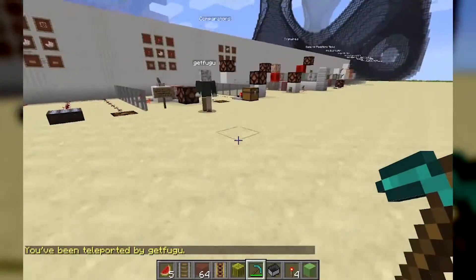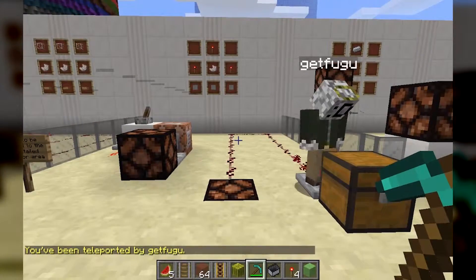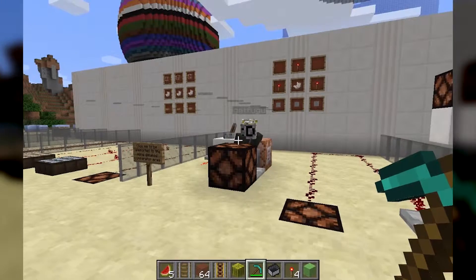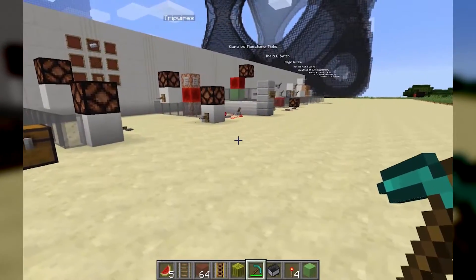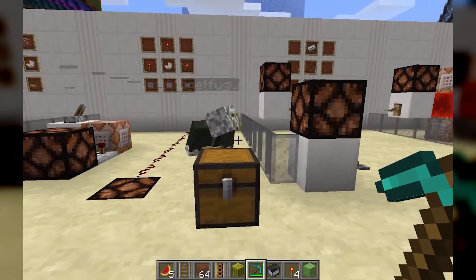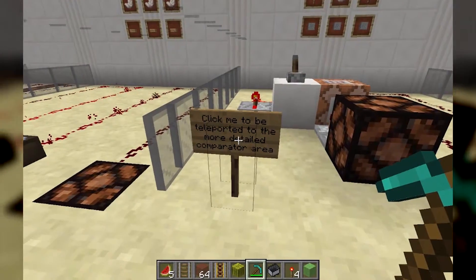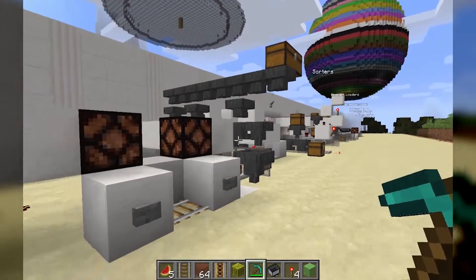The first part about comparators will be a little bit of review. If you remember from when we were doing inputs, we learned how if you fill up the chest the comparator emits more redstone signal as you go, and how it can also detect output from command blocks. We're going to be doing a huge extension of that today. Click this sign to be teleported to a more detailed comparator area.